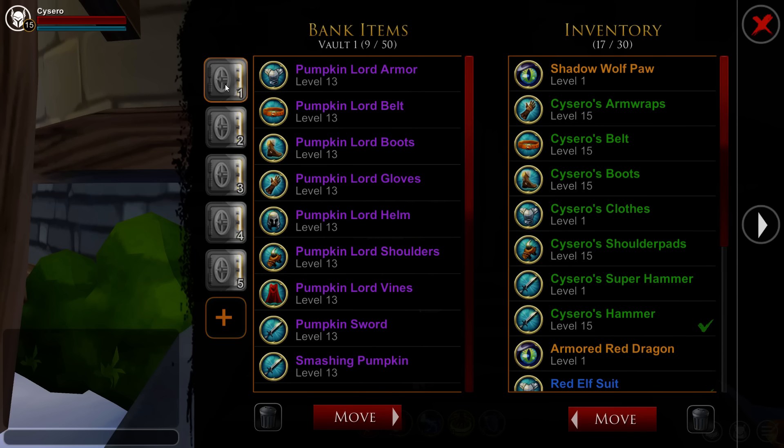Each Vault Tab starts at 30 slots, but if you're a Guardian you get 40. If you're a Dragon Guardian, you get 50 slots per tab — so I have 50 slots per Vault Tab.